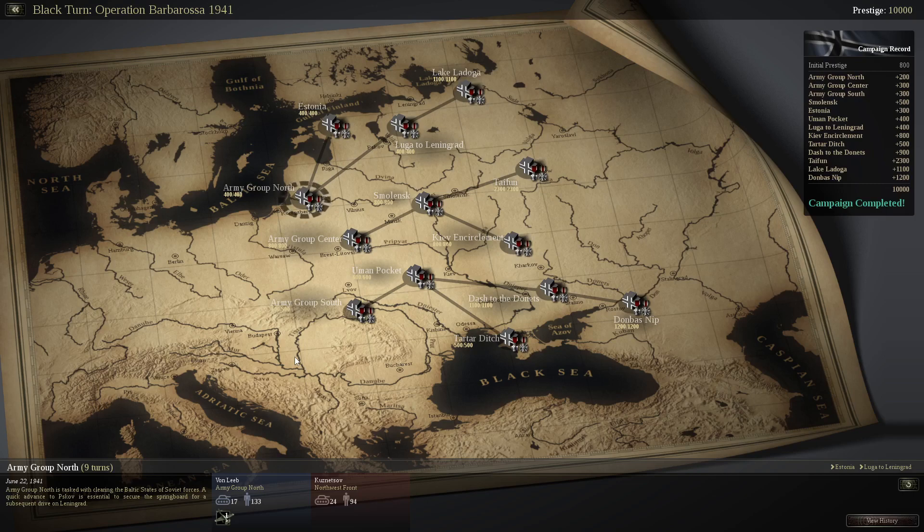Let's begin. The first map is Army Group North. There are three maps which start at the same time, on the same day — June 22nd, 1941, the day of the operation. Whenever several scenarios took place at the same time, I played through them from north to south. The description says Army Group North is tasked with clearing the Baltic states of Soviet forces. A quick advance to Pskov is essential to secure the springboard for a subsequent drive on Leningrad.